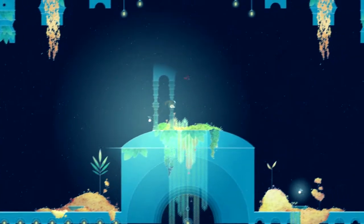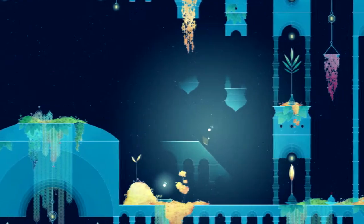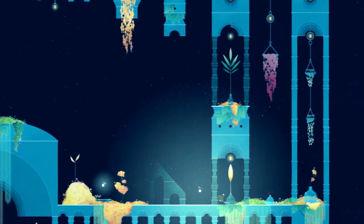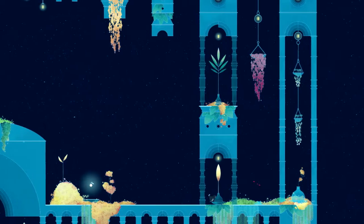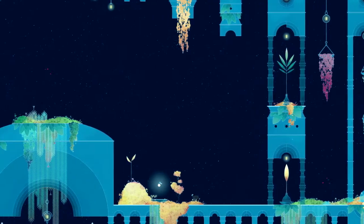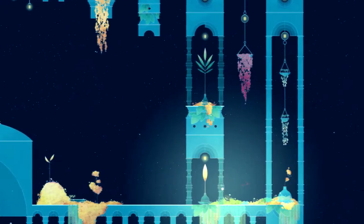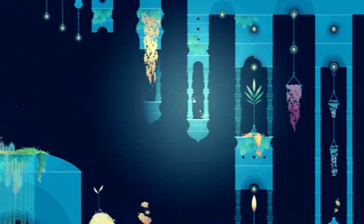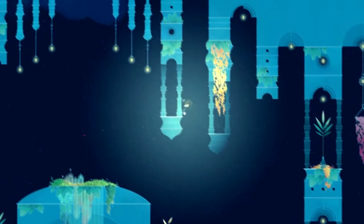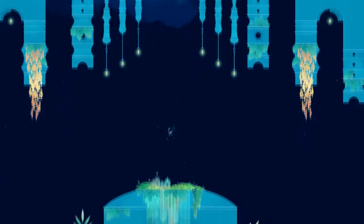I can't reach these little red birds yet — I'll need to find some other way to get up there. When you slam down, the light bugs disappear, so I'll need to go and grab this one and it should follow me up to the top. I'm going to slam down to make it disappear — this building will disappear and now I can use the birds to get up higher.